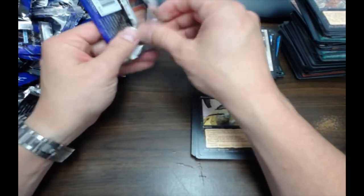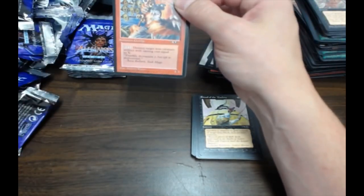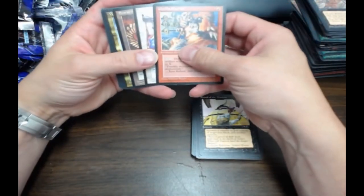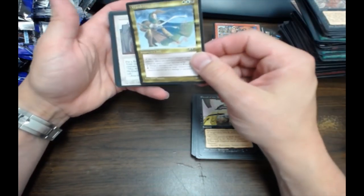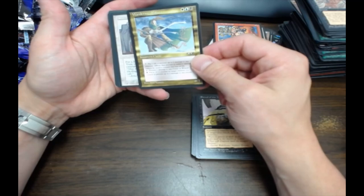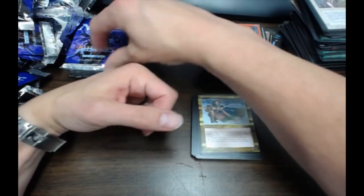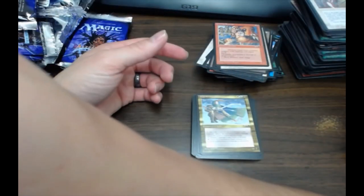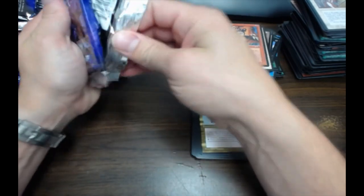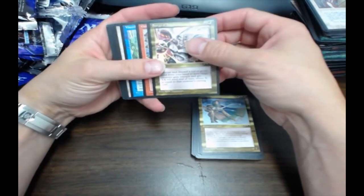It's actually a decent card — it's a black Control Magic, but you have a stack of creatures though. Wandering Mage — I really like this card. It's three colors for 0/3 so it's an awful beater, but I still like the card. The art's pretty cool too.